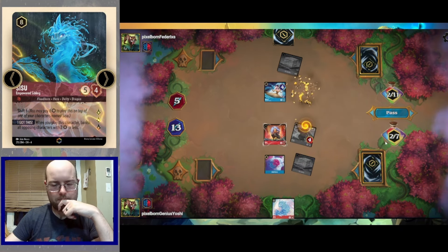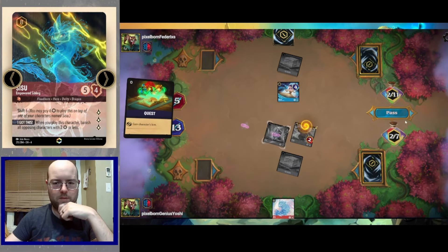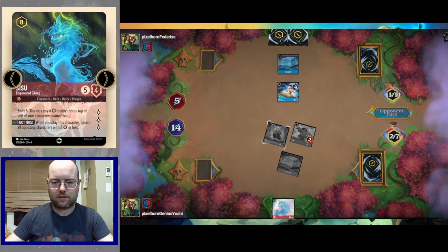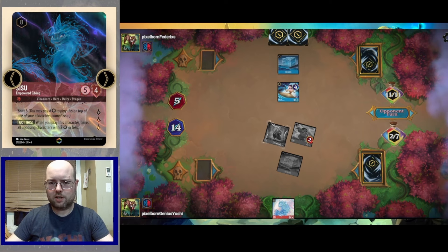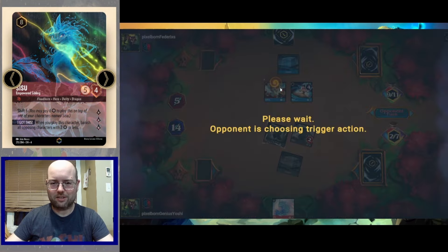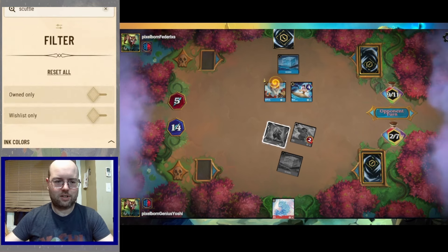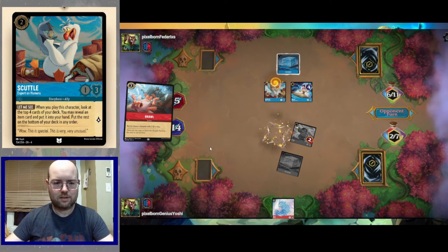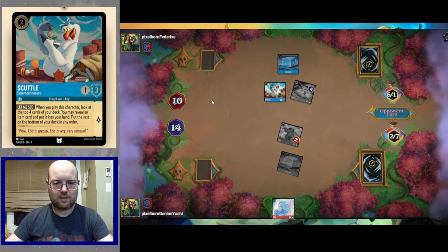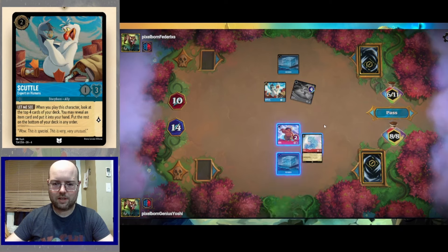We take out their Sisu — super overkill. We need to keep Maui out of kill range from Belle and keep our evasive Sisu alive as we near 20 lore. We find Scuttle — the opponent misses on the Scuttle trigger. Brawl takes down our Sisu. Whenever you play Scuttle look at the top four cards and pick up an item. We find a Motonui. We really want to play our big Sisu. Here comes the nuke — goodbye opposing characters.